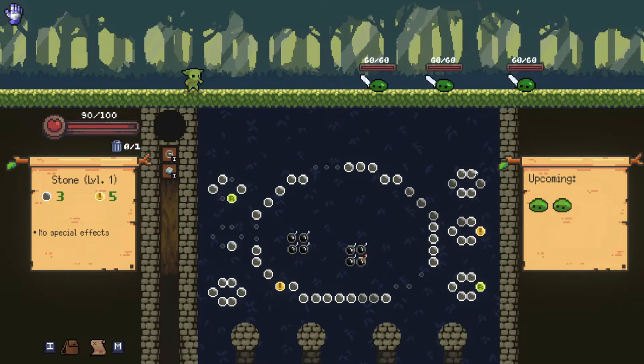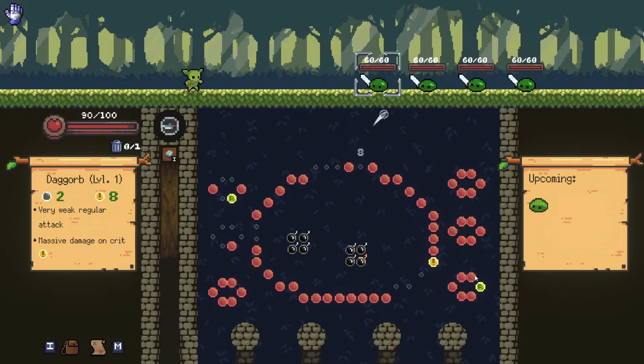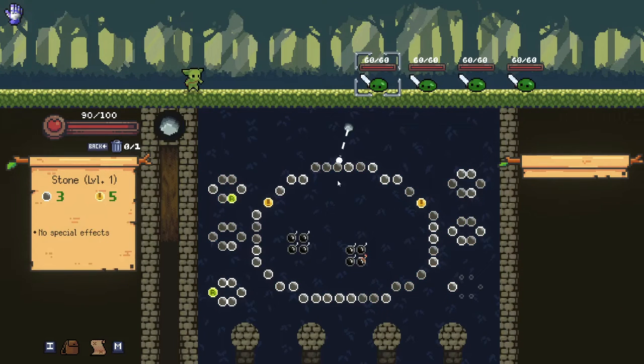Yeah, look at that — 30 damage. Let's see where the crits are. Try and hit one of these crits. Oh yeah, look at that — 104 damage. Okay, so maybe the dagger orbs aren't as bad as I thought they were.